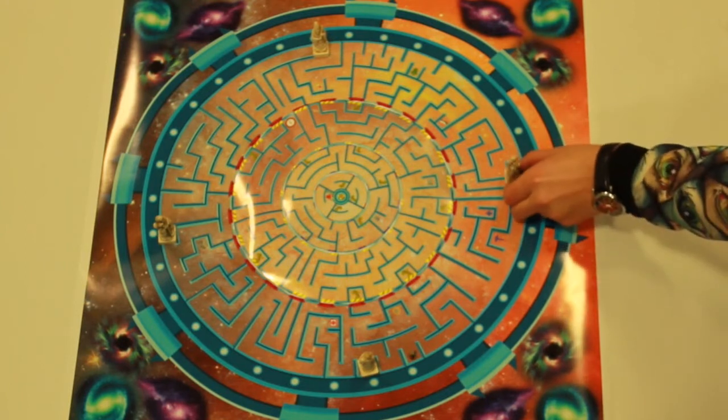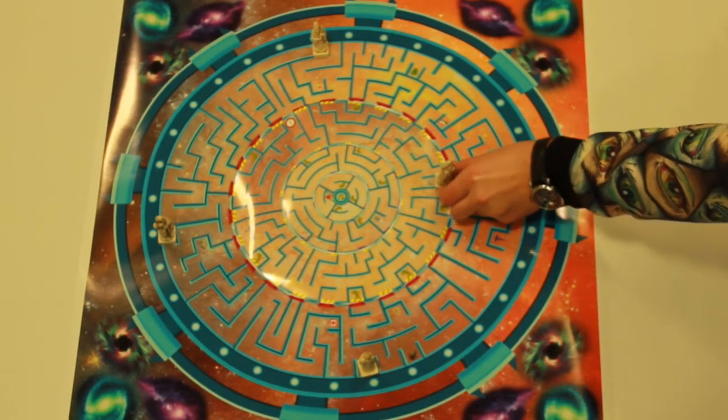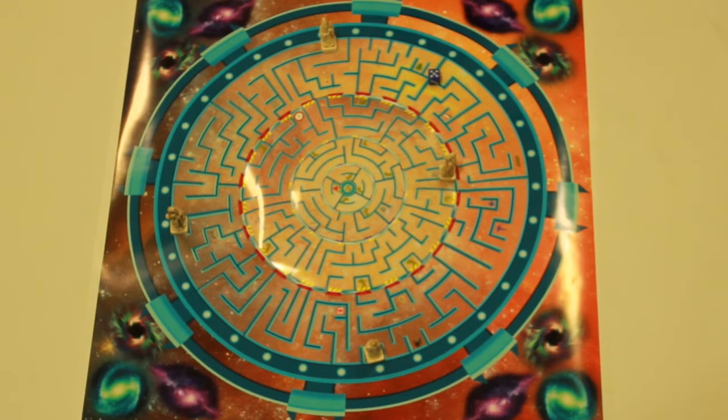Navigating the board is where the real strategy of the game starts to take shape. Each player can choose their own path based on the amount they roll each turn. Players can go in any direction, but backwards.